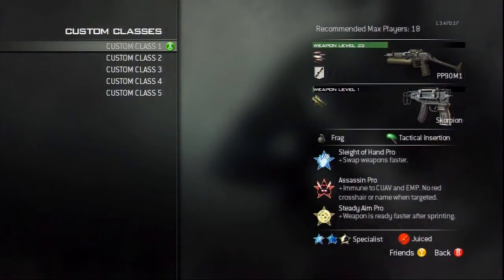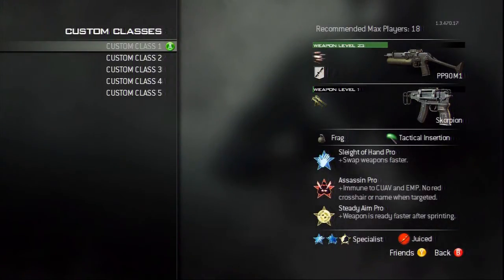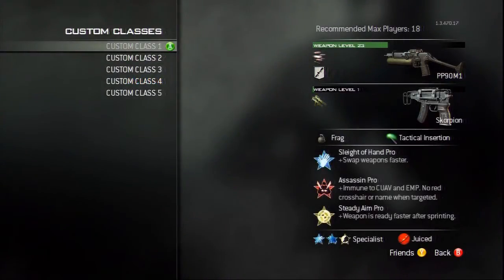Talking about the most commonly used attachments for the PP, or the little willy as we shall call it from now on — the commonly used attachments are a red dot sight, a silencer, rapid fire, as well as extended mags. The red dot sight you would use if you want to improve your aim if you didn't exactly get along with the iron sights.